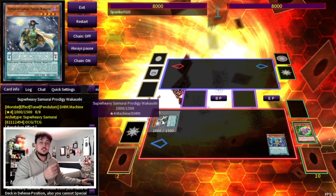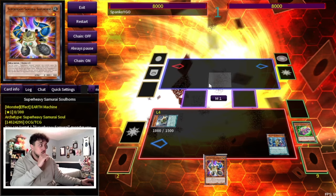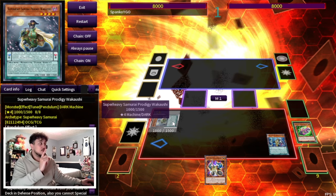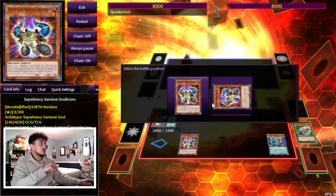At this point, you're going to have a full hand if you're going first, so you could potentially use the Wakaoshi monster effect. However, you don't want to do that because it's going to lock you into Super Heavy Samurais, and you don't want that. So just skip that. What you are going to do is activate Big Benkei and search out your Soul Horns.